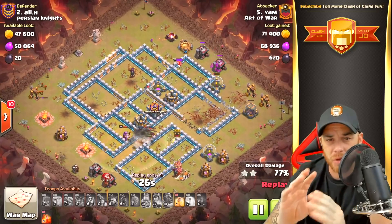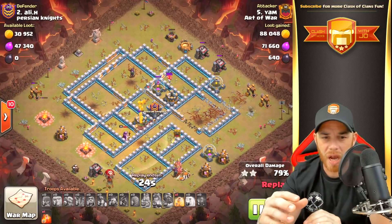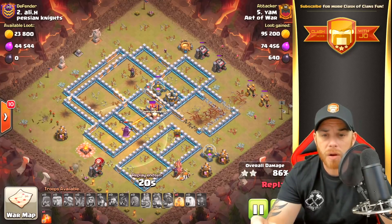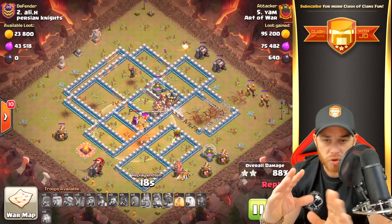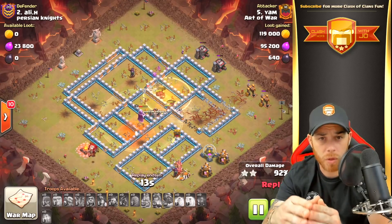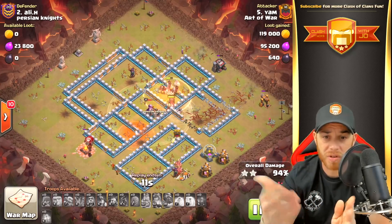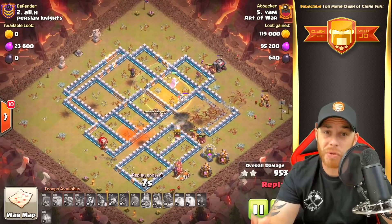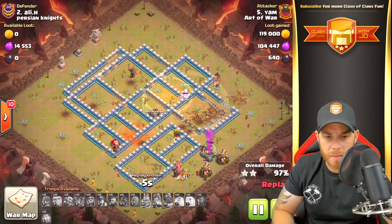As the hogs move up into the wizard tower, a freeze spell is dropped to shut down that expo and the inferno tower, giving the hogs plenty of time. On the back end of the attack, there are goblins, archers, wizards, a balloon, and a miner clearing out the trash ring buildings, while the hogs take down the high hit-point gold and elixir storages. Outstanding, beautiful attack.